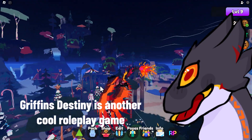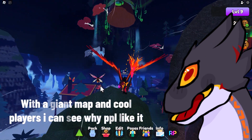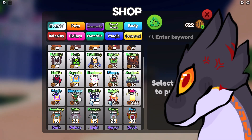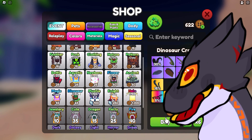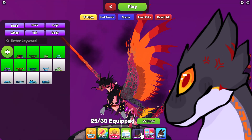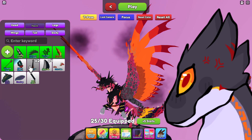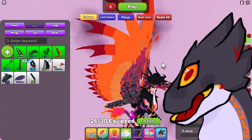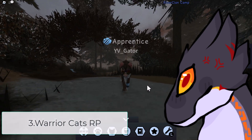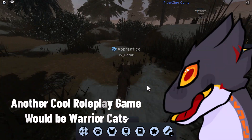Number four is Griffin's Destiny. Griffin's Destiny is another very cool roleplay game with a giant map and cool players — I can see why people enjoy playing this game. Here you can open crates to get specific accessories and body parts. You spend some coins to get a crate, then customize your creature to your heart's content, as much as you want and as long as you want. When you don't like something, you can adjust it.